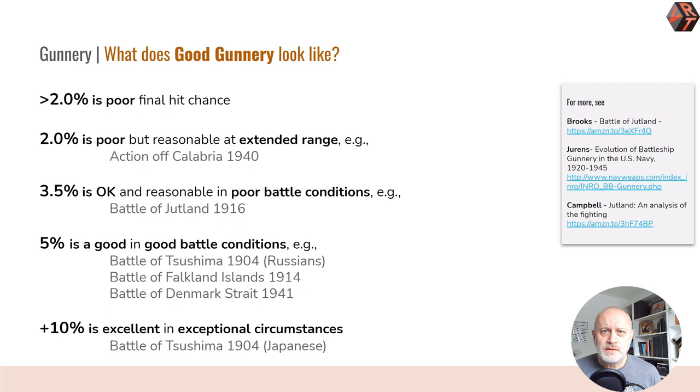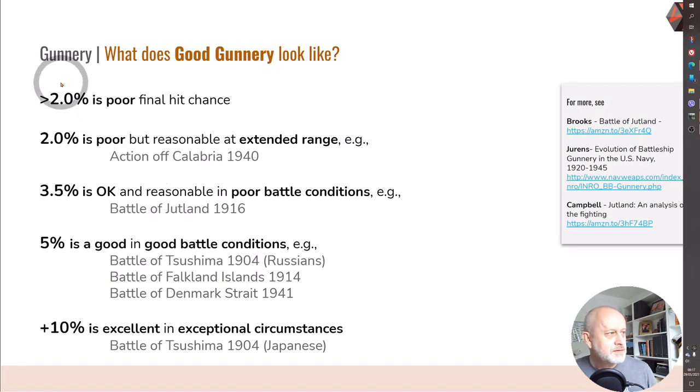First of all, what does good actually look like? Here I've done some rough guideline percentages. Basically anything under two percent hit chance is a bit rubbish. Your magazine is only 100 shells per gun — maybe 130 or 150 — at two percent with 100 shells you're going to make two hits. That's not nearly enough to sink your opponent, even if you've got 10 broadside that's still only 20 hits. Two percent is okay if you are at the margins of good gunnery, such as extended range, and I've included some real life battle examples where these kinds of percentages were hit.